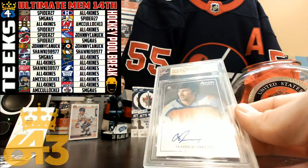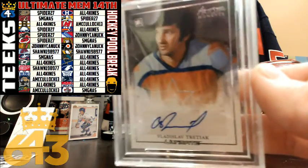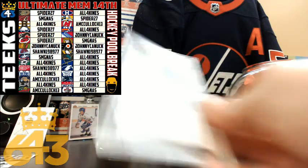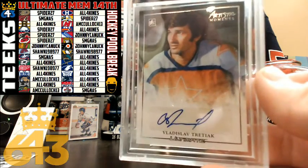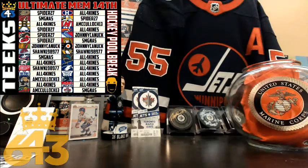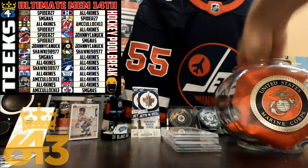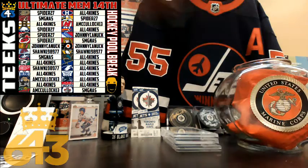We've got a Vladislav Tretiak autograph card, and I think we're going to have to random all the teams in this break because Tretiak never played an NHL game. Very nice — Tretiak auto, number 21 out of just 25. I'm going to whip up a random.org here for you guys right after the three stars bonus and give away that Tretiak auto. Star number three is the Vancouver Canucks' Brock Boeser, going to all four kinds.